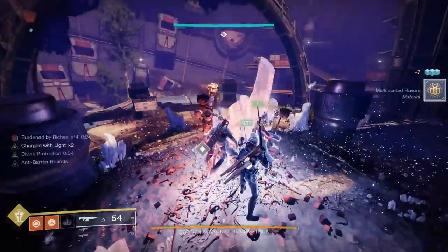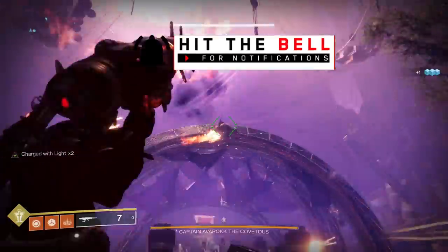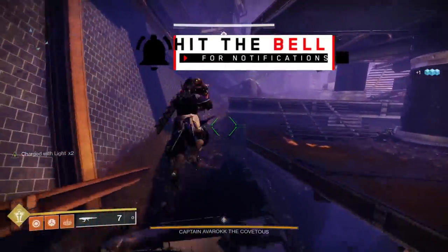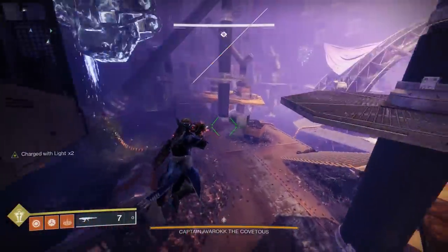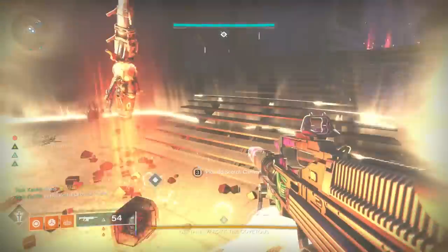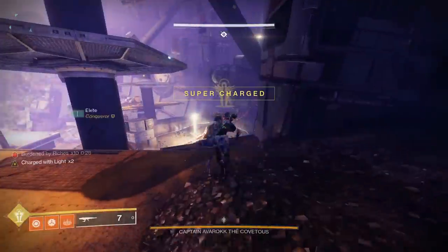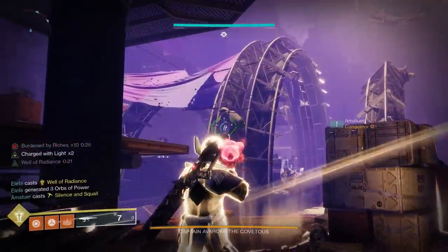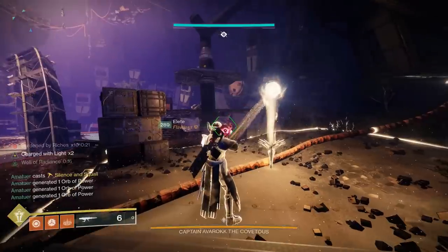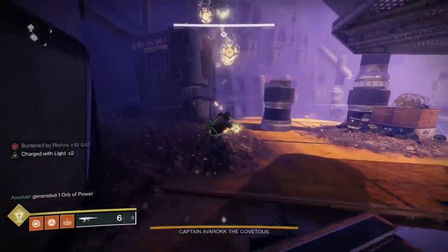Something super important to note: every 10 engrams you collect, you get all your abilities back. So at 10 engrams you get a free super, use it, and at 20 engrams you get another free super. You can spam your supers and abilities to clear ads that spawn on your platform. You will effectively get two supers back in this process — just save the last one for boss DPS.